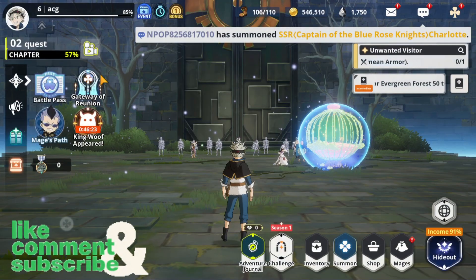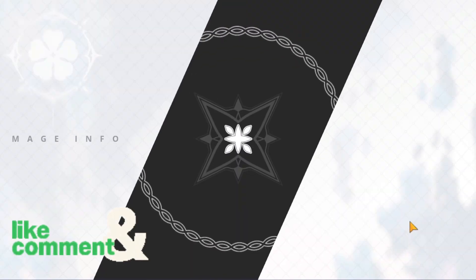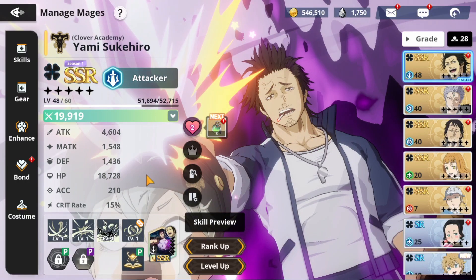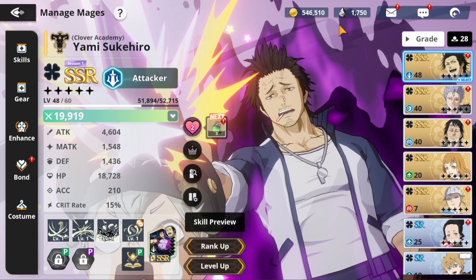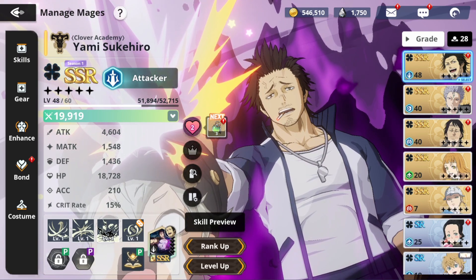And I can still get one of them for free from the Gateway of Reunion as well. So this is the account that is now my main account, and I have not summoned too much on this account. I've tried to progress as much as possible. Let me quickly switch over to my other account which I just logged into as well.